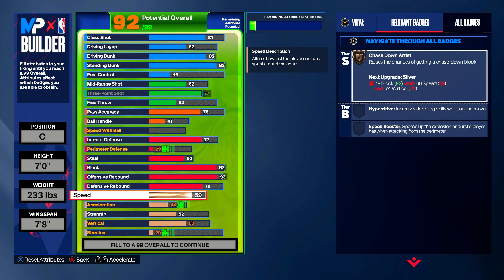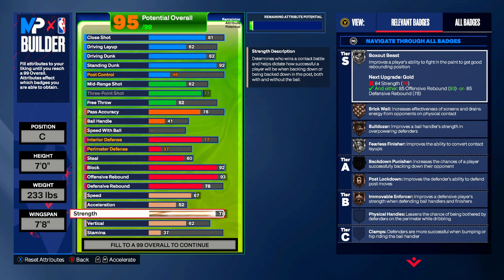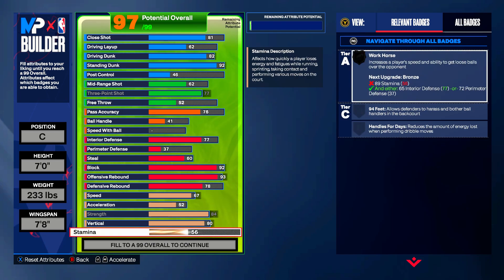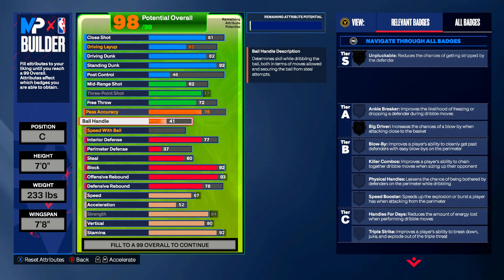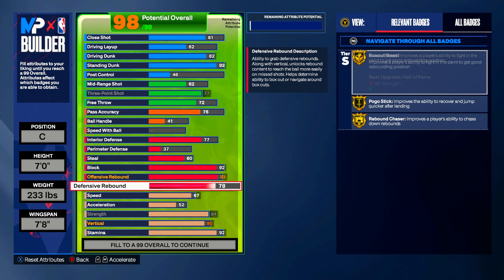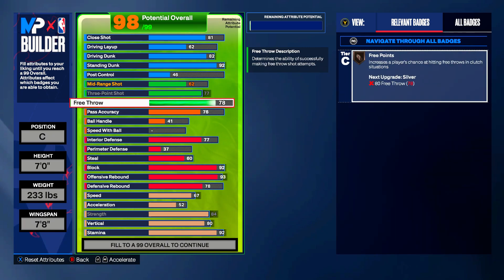Moving into physicals: 67 speed, 52 acceleration, strength at 84 to get gold box-out beast, vertical at 80, and max out stamina at 92 — that should give you a 98 overall. Put the rest on free throw to give you 72. Perimeter defense up to 42 doesn't do anything. You could throw up your free throw even more if you'd like just so you don't miss, or keep it at 70.